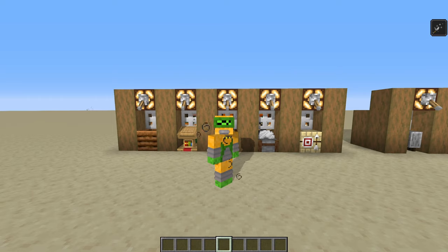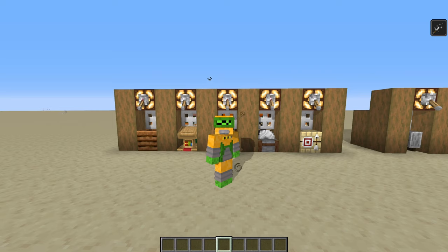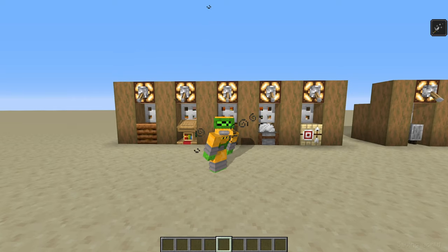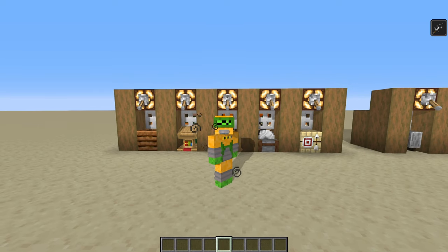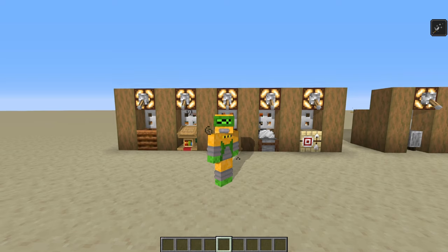The last thing I want to cover is the runner-ups, because none of the villagers are necessarily bad if you have the right setup. The cleric is not a terrible villager because of the rotten flesh trade — it's a pretty good villager if you have a zombie spawner and you're getting a lot of rotten flesh; it's a great way to turn junk items into emeralds. The leather worker might be good to have one or two on hand because when you're trading with piglins for the mason and weaponsmith, another byproduct from piglins is leather, and you can turn that leather into emeralds. Not a terrible villager, but not top tier.